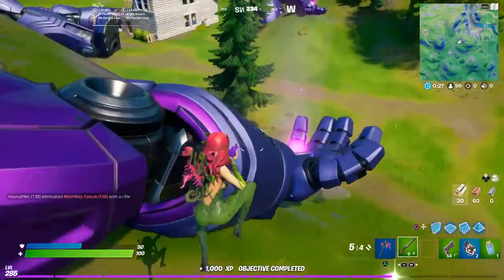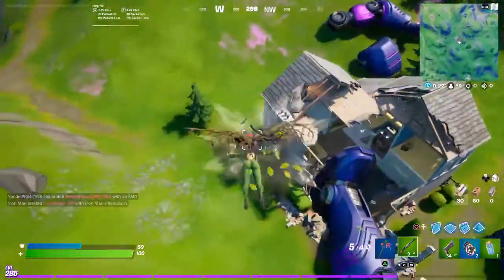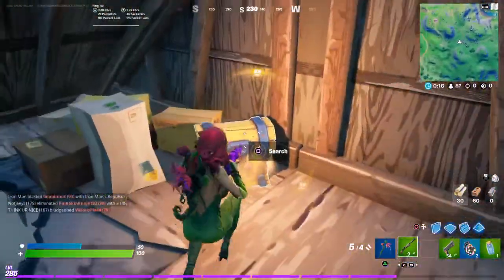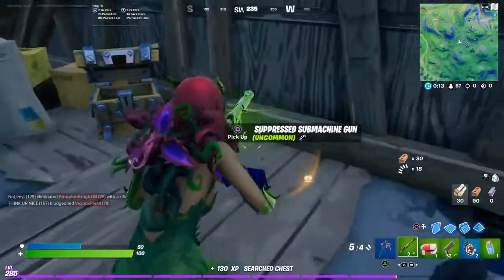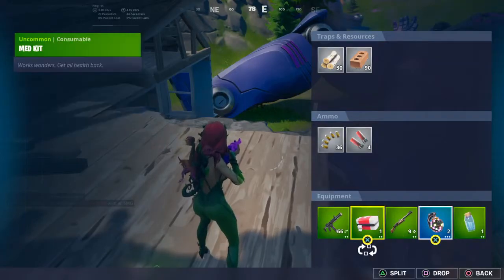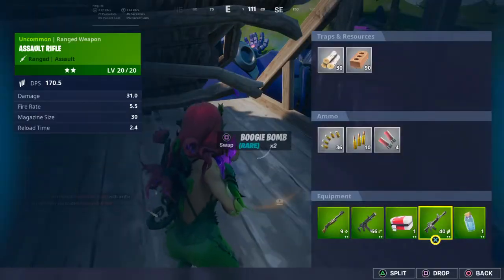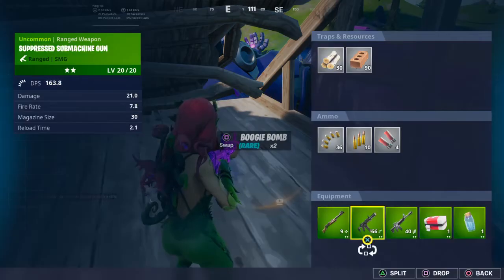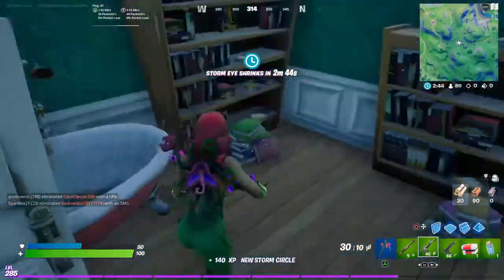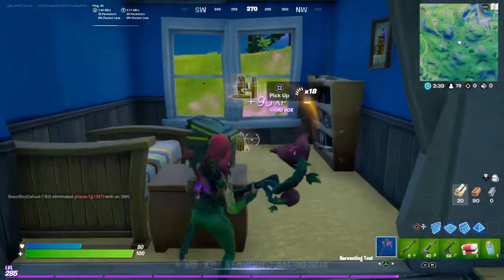Sounds like my brother in Warzone just got another access card — let's see if he makes this one. His best Schwarzenegger impersonation it sounds like. We got another chest under us — we got the pump, we got an AR. We're going green but that's all right, we are green so that's all cool.